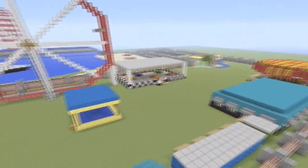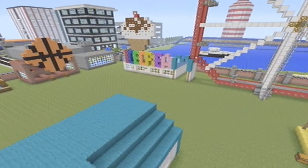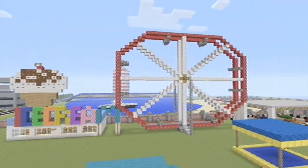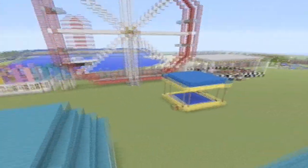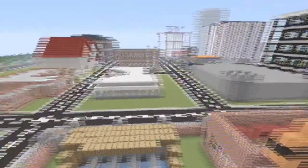We're going to be looking at this over here — this is a carnival. I really like the ice cream stand, that's really cool. I really like the Ferris wheel too. We're not going to get into everything because this map is pretty big.